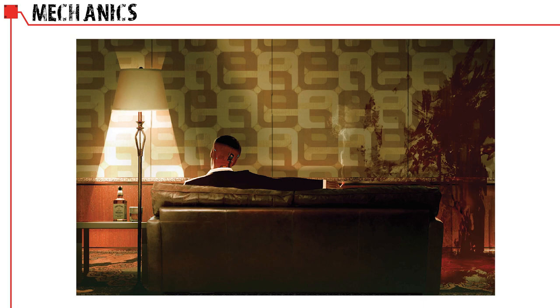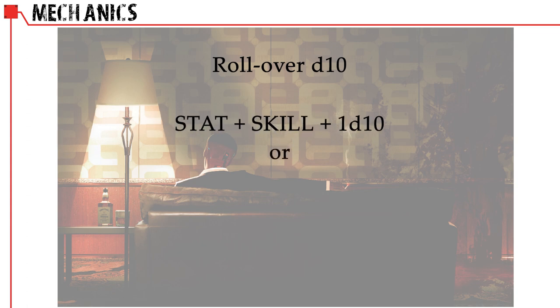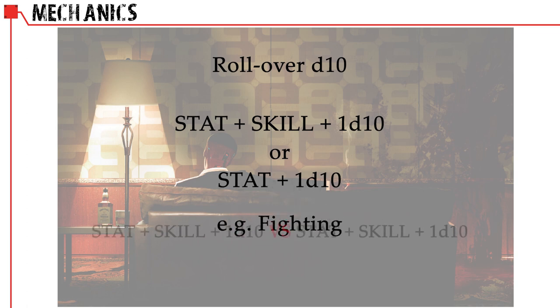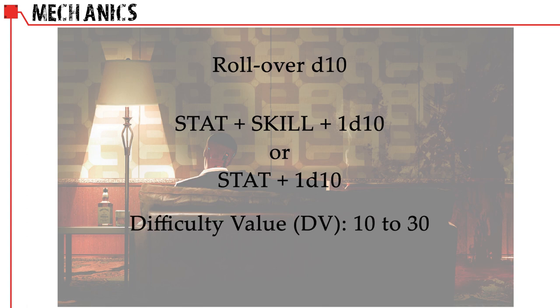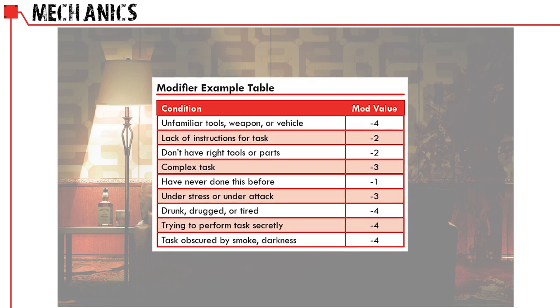Cyberpunk Red uses a rollover d10 system. The game's mechanics can be summed up as: stat plus skill plus 1d10. If there is no skill to apply, then it's stat plus 1d10. For example, at the start of combat everybody rolls initiative — reflex stat plus 1d10. When facing off against another character, it's your stat plus skill plus 1d10 versus their stat plus skill plus 1d10. When resolving a non-combat task, the general difficulty value, or DV, ranges from 10 to 30 — 10 being super simple and 30 being something that happens once every few decades. The GM can modify any skill check by adding or subtracting points from a DV depending on the situation.